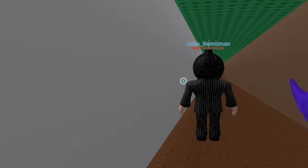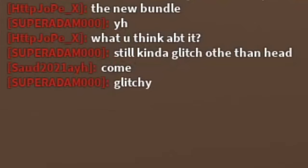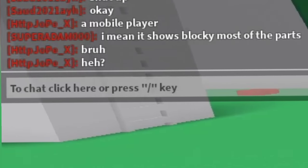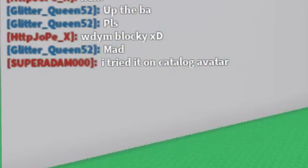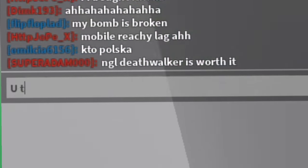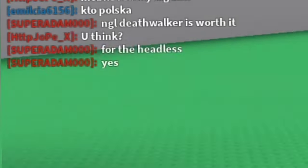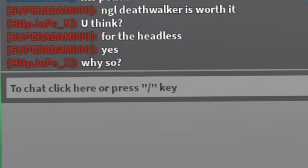I do think the Core Blocks Death Walker is worthy to buy, only if you buy it with the 40% method - link will be in the description. The 40% method means you get 40% off. If you don't know how to make it yourself and you don't want to source the Robux, you can buy it in my 40% method game.